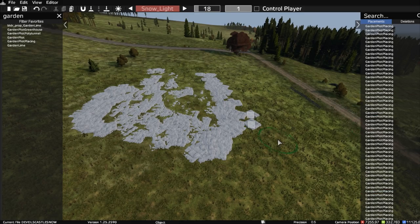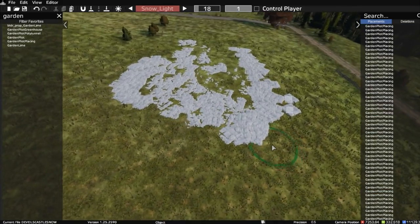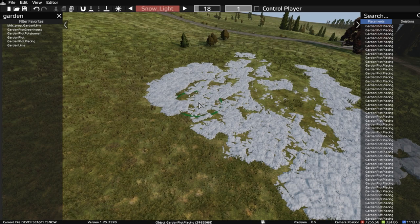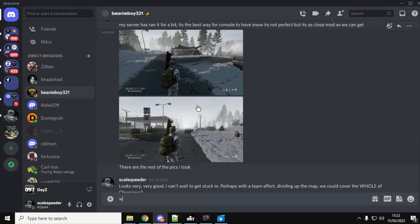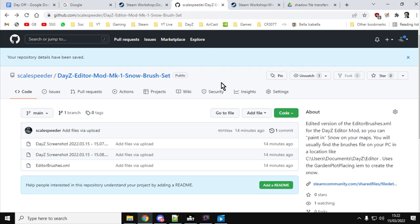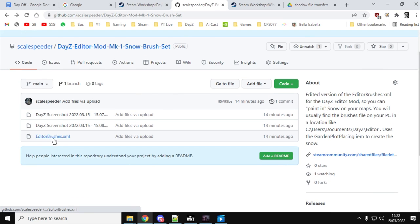Let me show you how to get this custom snow brush into your Daisy Editor. Go to my GitHub repository — I'll put a link in the description below. You'll see I've got the 'Daisy Editor Mod Mark One Snow Brush Set'. The file you're interested in is editor/brushes.xml. Click the code button, download the zip, extract it — there are also some screenshots to help guide you.